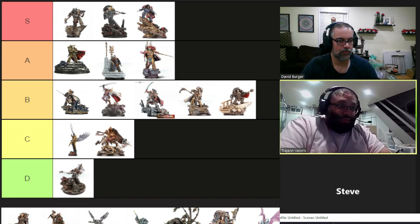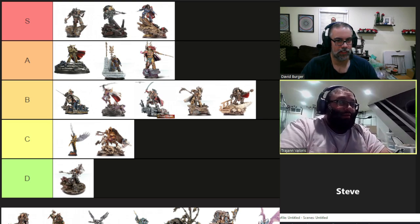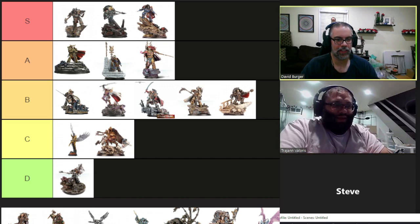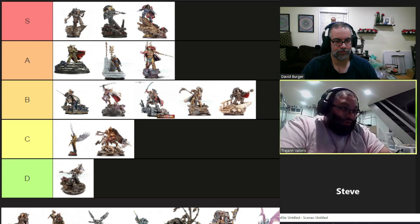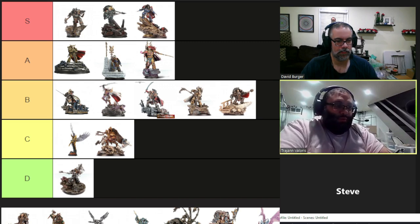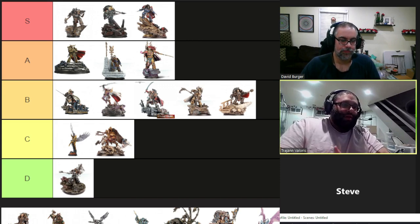Plus one to charge is always great — Galvorak moves 8, so that's plus two to charge for them, and they definitely want to be locked in combat. It also applies to your slow Terminators, your faster units — it's just nice. And line of sight Leadership 10 for pretty much all checks is great.